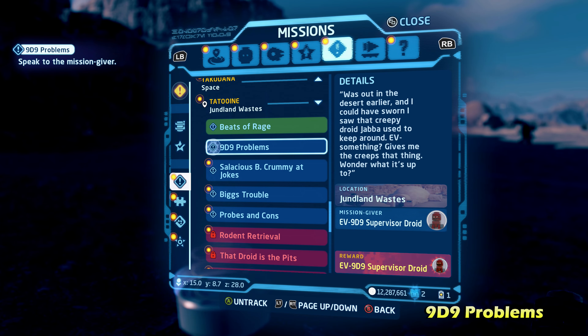Next up is Protocol Recall. Go once again to the same area of the Junlin Waste and talk to another character. This one requires you to travel to Dakar, a sequel trilogy planet — more specifically the Resistance base area. The game will lead you to a few characters who give hints about the whereabouts of the Protocol Droid. They throw in a little wild goose chase to lengthen the mission. The target is R-3PO, and he will split in half at one point, so you'll have to take out one half as it charges toward you. Capture him and it'll teleport you back to the Junlin Waste, completing Protocol Recall.